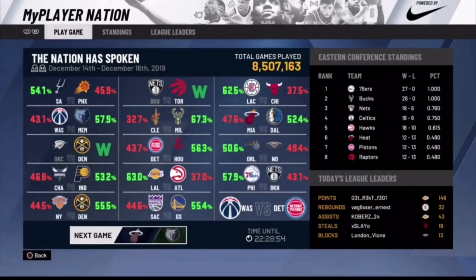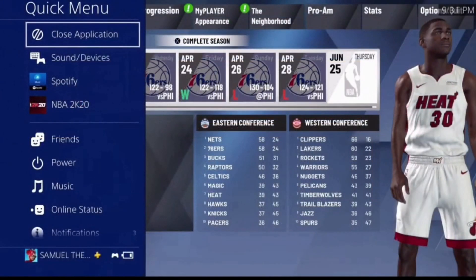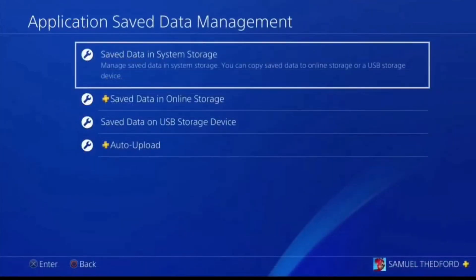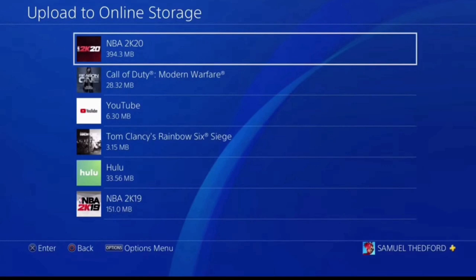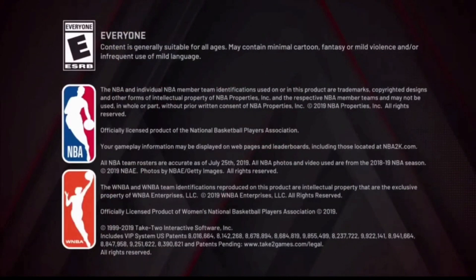From here, make sure you sim to the very end of the season. You'll be loaded back into the My Player Nation tab, and then you can go to Play Next Game and click on End Season. Don't hit anything from here — on your PS4, go to Close Application. Then you can use PS Plus: go to Settings, then Application Save Data Management. From there you can pick Save Data in System Storage or use a USB — whichever you prefer. In this case we chose Upload to Online Storage. Go to NBA 2K20, select the MyCareer file — in this case it's MyCareer005 — hit Upload, then reopen NBA 2K20.